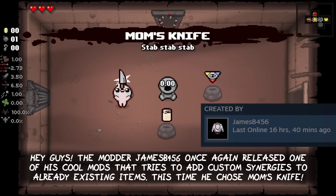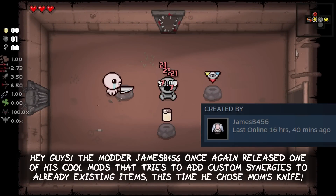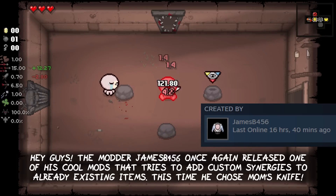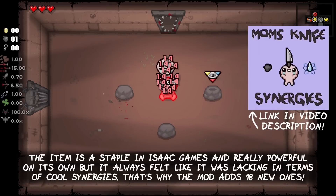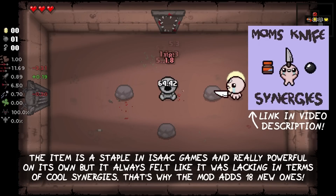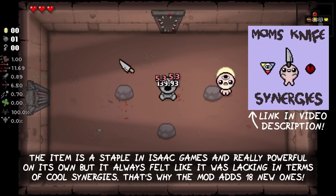The modder JamesB506 once again released one of his cool mods that tries to add custom synergies to already existing items. This time he chose Mom's Knife. The item is a staple in Isaac games and really powerful on its own, but it always felt like it was lacking in terms of cool synergies. That's why the mod adds 18 new ones.